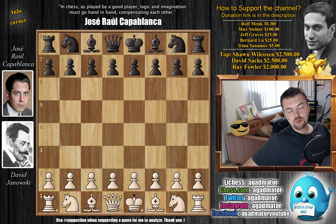Hello everyone and welcome back to the Capablanca saga. We are back at the Rice Memorial Tournament of 1916 played in New York, and Capablanca with the Black pieces faces David Janowski once again. This is the second to last game we're going to show from this tournament.